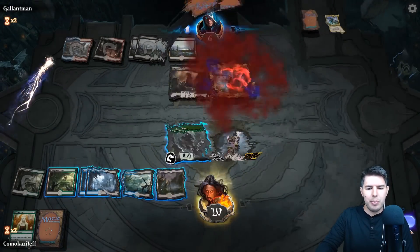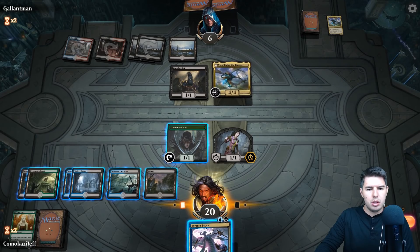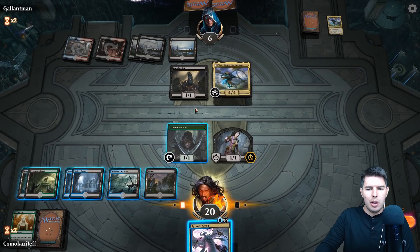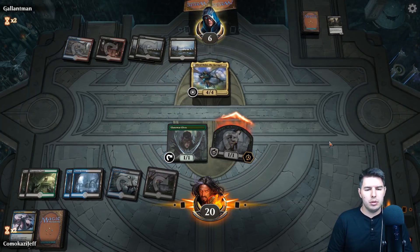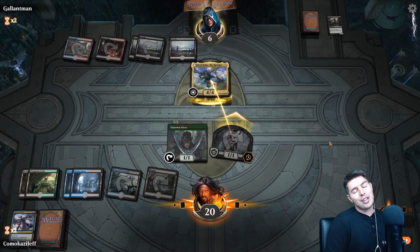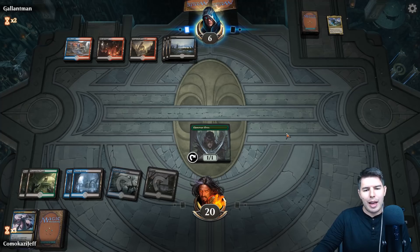They are two lands off from flipping Nicol Bolas — it's seven loyalty, right? Tyrant's Scorn. We don't really want to bounce Nicol Bolas back. Let's kill Burglar Rat, swing in for one, and we still have a clock going. Our Vraska did work — she killed two Nicol Bolases! We're not necessarily ahead on board, we basically got rid of three cards for one Vraska, but I'm okay with that because they're so low on life. It was important that we swung in when we did.